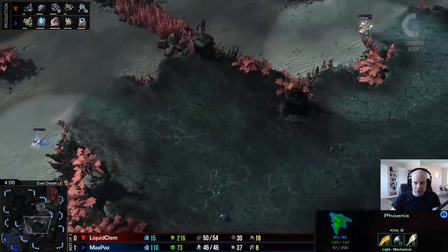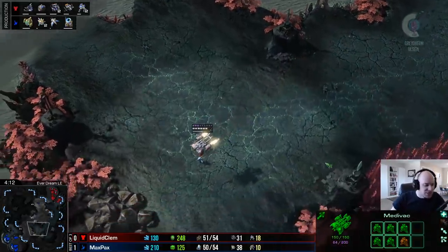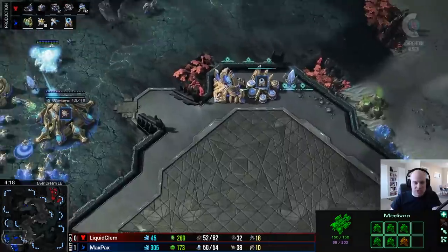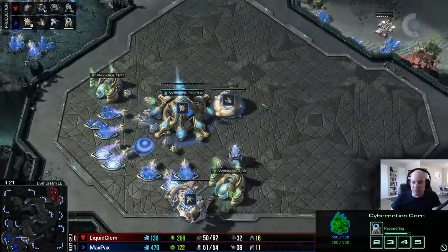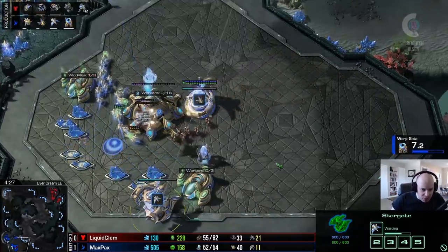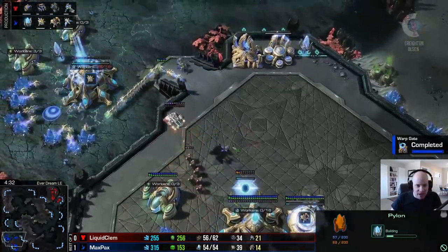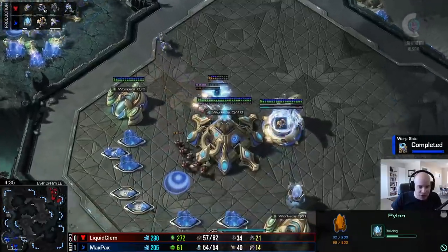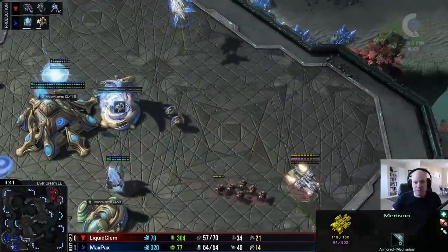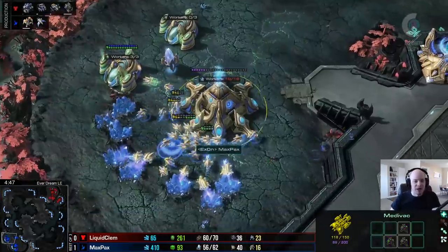The phoenix - is it going to catch this drop? It's a little too far north, and Max Pax is going to miss this drop. Six marines into the main base, and there's almost nothing here for Max Pax to defend - no shield battery, no units at all, warp gate research not finished. Just a phoenix, a hope, and a prayer. Clem pushes in, gets one probe kill, but adepts rallied into the main base are going to be enough to scare Clem back. One phoenix gets a couple pot shots off the medivac and the adepts clean it up.